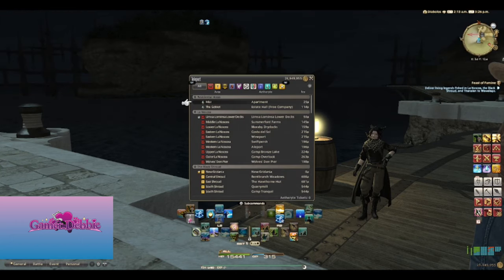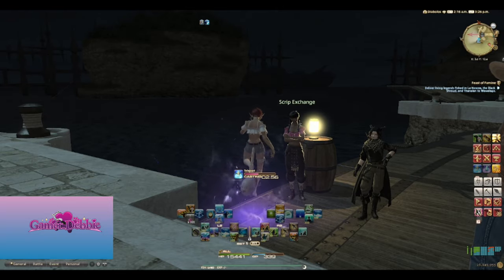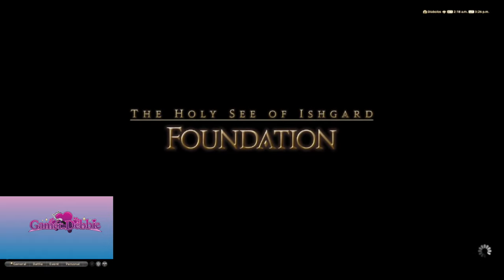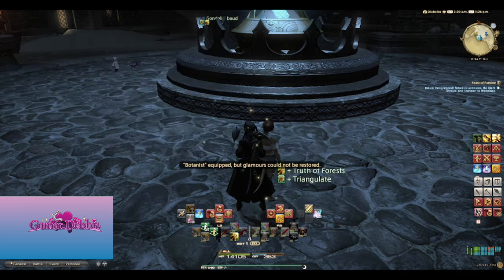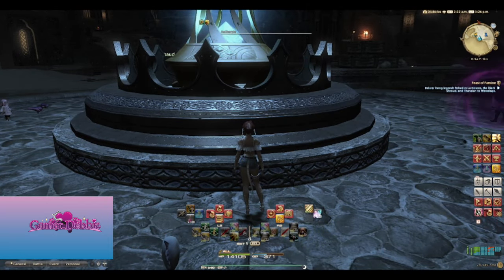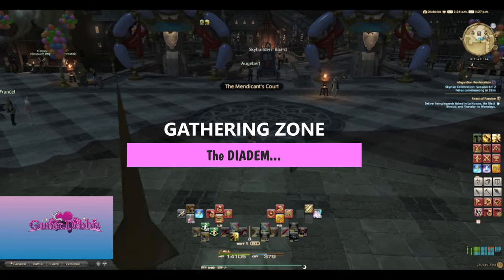Botanist and Miner. If you wanted to just zerg these down like Fisher, there is a way. It's not exciting, but it can make you wealthy. Only you know if the gil is worth it to you, so no pressure. As I said previously, you can also just level up these classes via turn-ins — grand company turn-ins, custom deliveries, leve quests. These are all very viable ways to level these gatherers. But if you're looking for something more, well, don't say I didn't warn you.